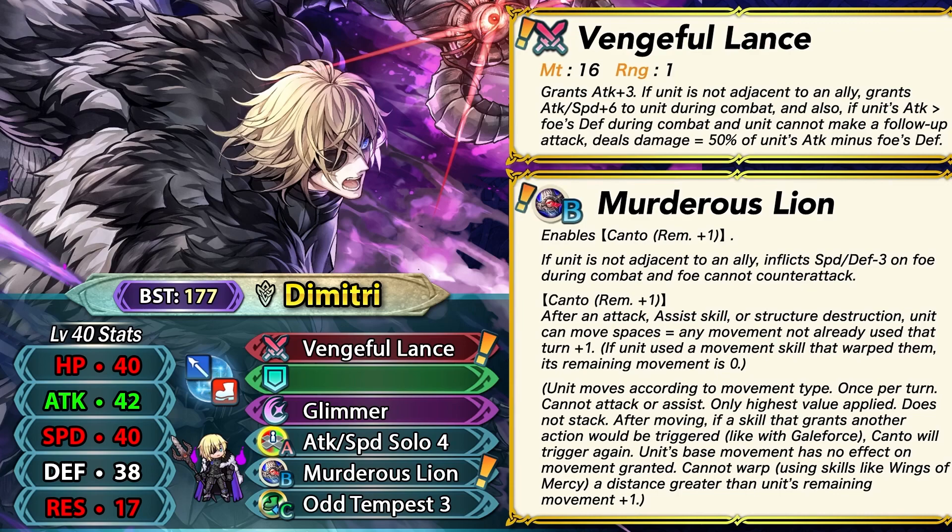The most annoying thing for Fallen Dimitri is that he doesn't get minus one special cooldown from his weapon, meaning he can't galeforce as efficiently. If he runs Time Pulse in slot C, he loses Odd Tempest, and because of Murderous Lion he can't let the enemy counter-attack back. Units without a minus one special cooldown weapon typically trigger galeforce by taking a hit from the enemy, but Dimitri can hardly do that. He can still function as a galeforce unit, just not triggering it in two hits as ideally as he would with minus one cooldown. So his kit locks him into a player-phase focused hit-and-run playstyle.